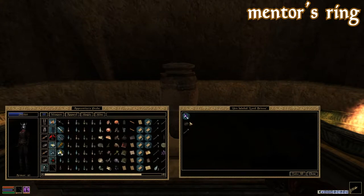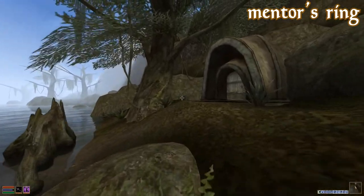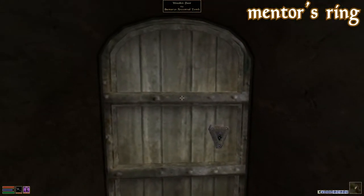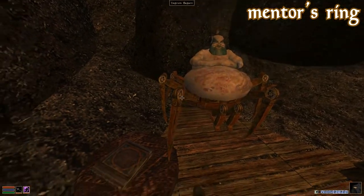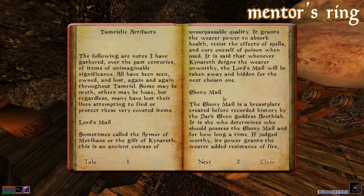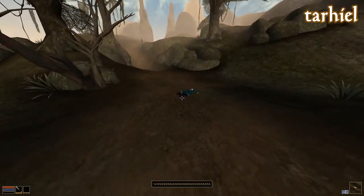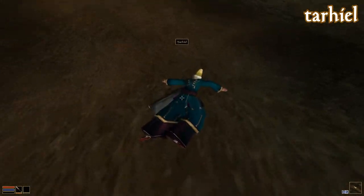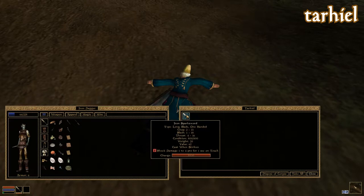The Mentor's Ring is an ancient artifact with constant effect Fortify Intelligence and Fortify Willpower 10 points on self. This ring is found in Samaris Ancestral Tomb, northwest of Seda Neen. It's also mentioned in the book that Yagram Bargon wrote on artifacts of Tamriel called Tamrielic Lore, so if you're trying to collect all these rare items, you'll definitely want to visit this tomb. Finally, there is Tarheel, or Tarheel's Resting Place. On his pitiful body, you can find three scrolls of Ikari in Flight for speed running and other creative endeavors.